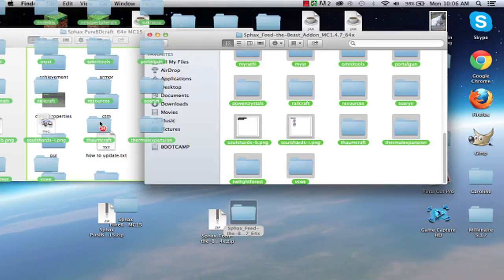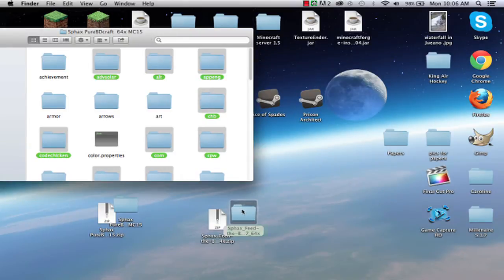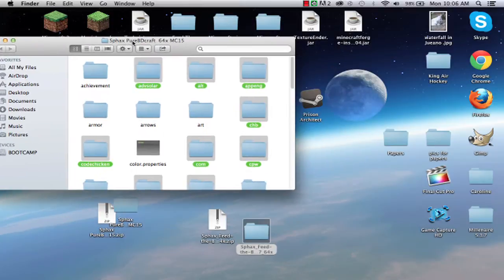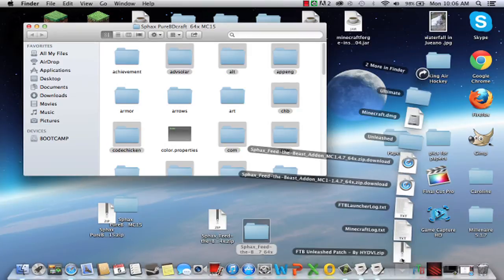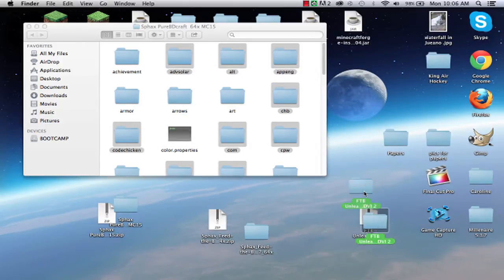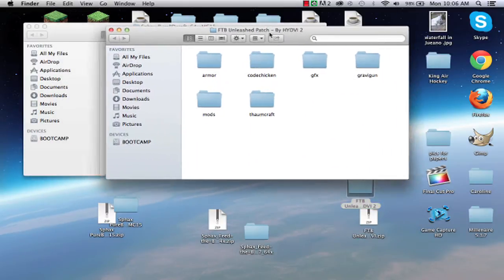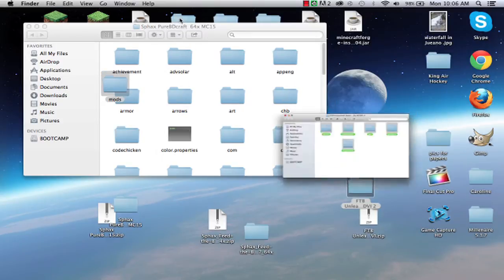Copy all that — drag it over. Don't replace, because I don't want to replace anything. Done, and close that. A lot of the Feed the Beast textures are my texture now. But what about the Unleashed mods and all that? You have to add the Feed the Beast textures before you add the Feed the Beast Unleashed textures. Just because if you do that, it won't replace the Unleashed textures with the normal Feed the Beast textures, and the Unleashed textures won't do anything. It doesn't even look like you dragged anything, but it did — there's a lot of things in this folder.